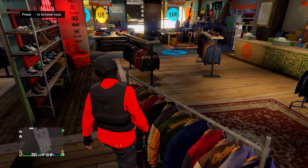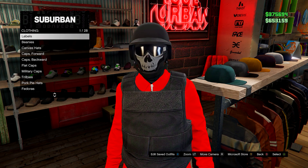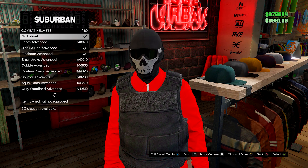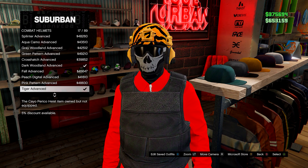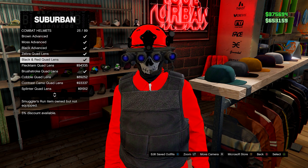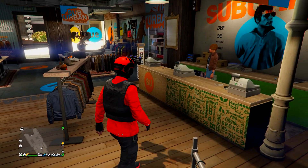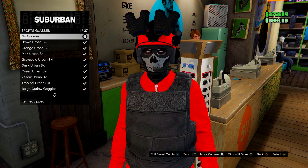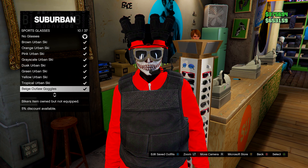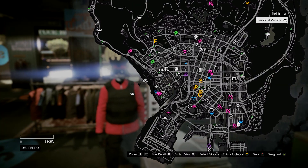From here, go on to hats. Go on to combat helmets and then head down to the black and red quad lens helmet. Then from here, go to the glasses section. Hold right D-pad to put your visor up before you do this, then go on glasses and go to the mono outlaw goggles.